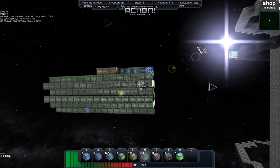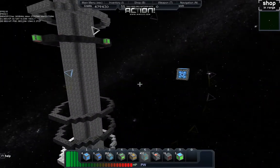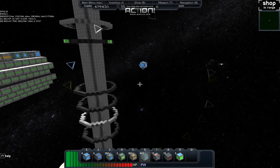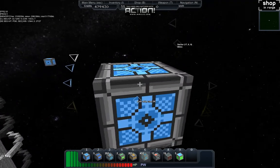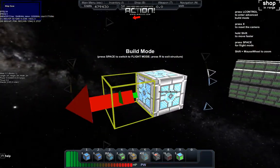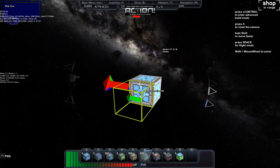We'll start placing a core for our fighter that we'll start working with. So I'm going to enter it and enter into build mode so we know what direction it's facing — that's our forward direction. So we're going to want to protect this core.